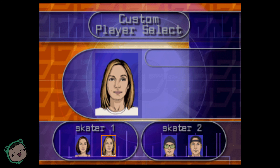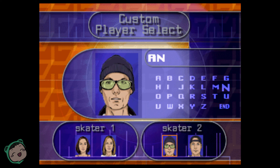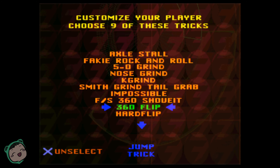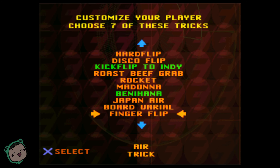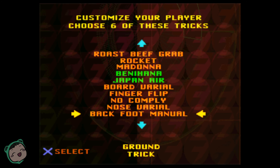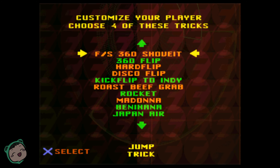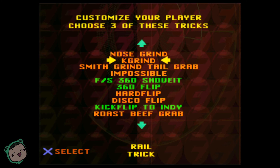Still being finicky. Alright, customize your player, choose 10 of these tricks. Let's do 360 Flip, Benihana, Japan Air. We got a manual, we got some vertical moves, we got some street moves. Let's do some grinds — K-Grind, Nose Grind.